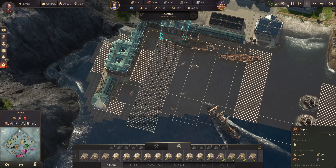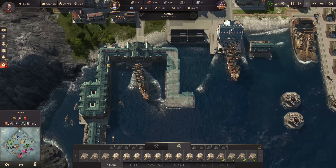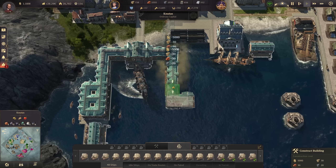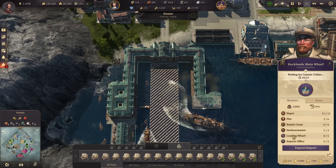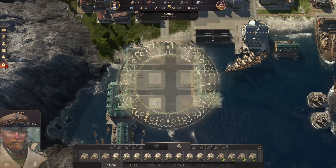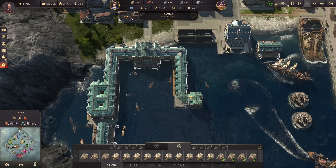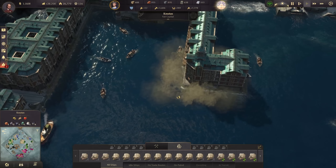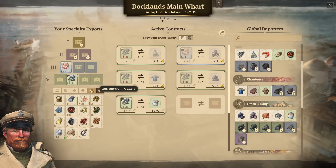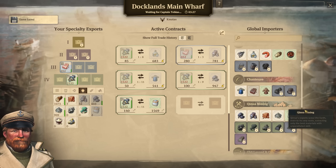We have some more space over there, and we can mirror depots in that area too. There's also one more harbormaster office and one more expert office we can build. We now have a total storage volume of 1,400 — just barely enough — so let's build one more depot, giving us 1,500 cement available, which will definitely fix this trade and unlock the brass we need.